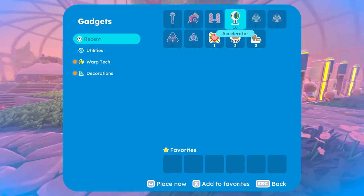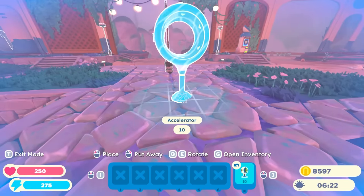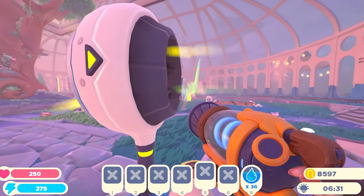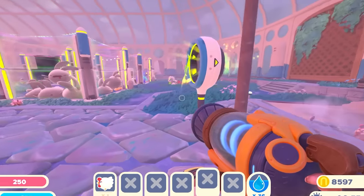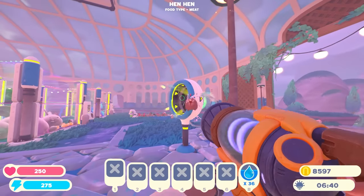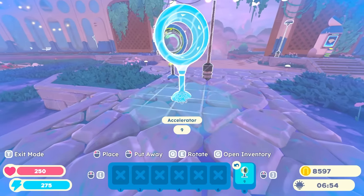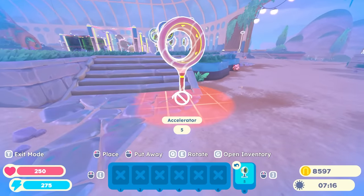What does this accelerator do? I assume it accelerates, but how does it work? Let's just place one like this. It seems to be creating like a vortex, so I think we can use it to send things around the place. Let's put that in there. Oh yeah, it launches it. So it's a little bit like a cannon, I suppose. Can we make a chain of these things?